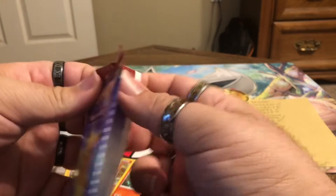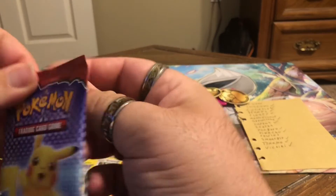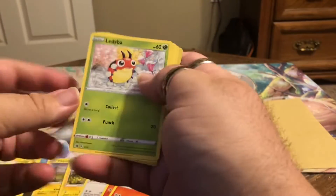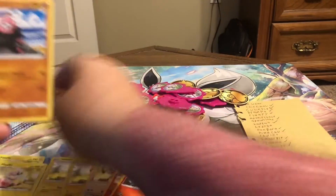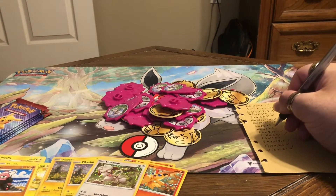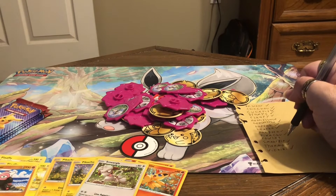Can we pull another one? Victini — the most rare card out of this pack. Ledyba — we didn't have that one. Another Flaffy, Bewear, and another Smeargle. New ones: Ledyba and Bewear. We're just missing Rowlet and Gossifleur, and then we'll have all 15 cards.